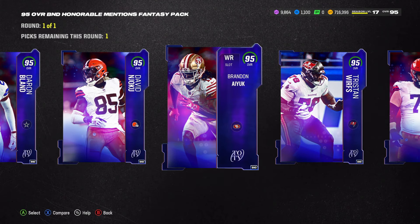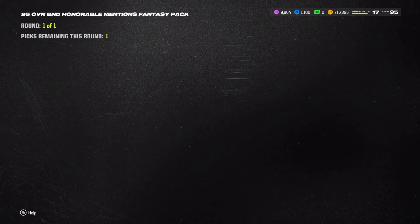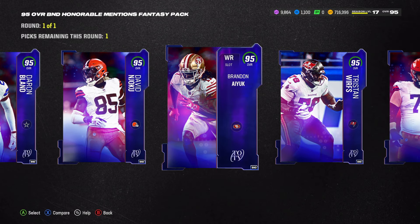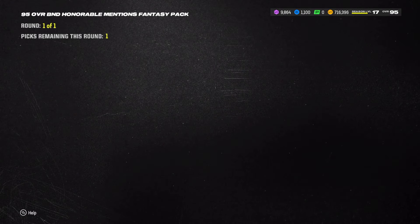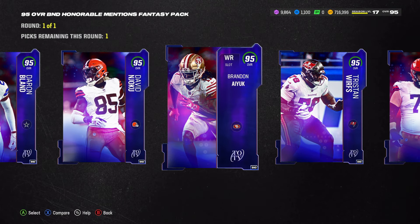We're not going running back, we're not going corner - although wait, how fast is Bland? 96 speed - no no, let me not get away from the correct choices here. Okay, we don't need him, he has 94 speed. EA is triggering my ADD.